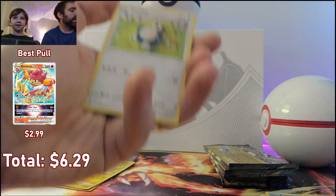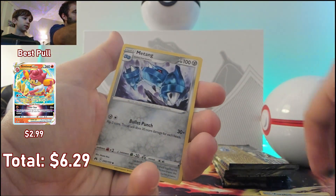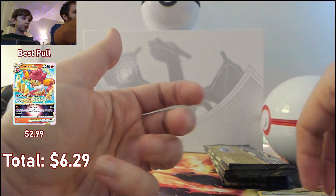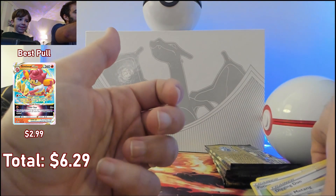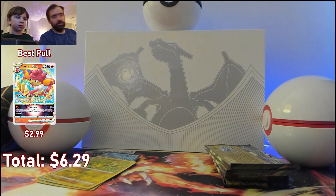Ready? Yep — oh, but that's a cool Snorlax. It's not that low. You don't like that guy? He's pretty neat — Heavy Impact! So far I'm pretty happy, we got two pulls at least and we got a few holos that look really cool.